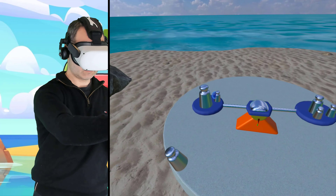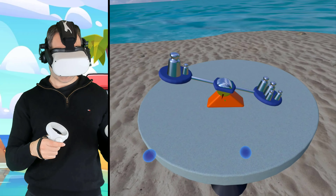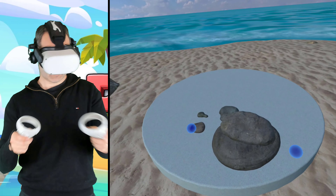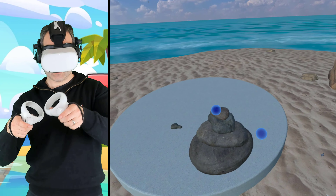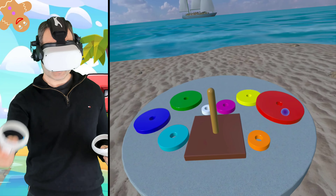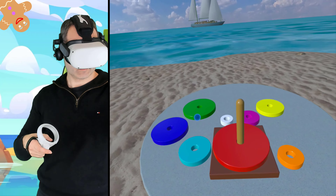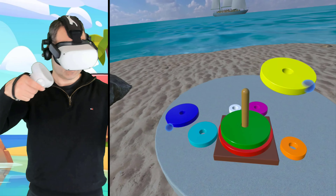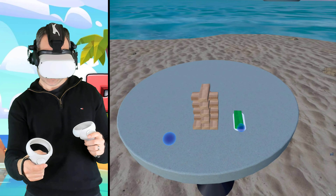We'll take a break from the guns for the moment and move on to something a bit more cerebral. This is Puzzle Tropicana, and it's all about doing both mental and physical puzzles while you get to chill on a desert island. There's plenty of puzzle challenges to complete and they are highly diverse, from simple stacking physical puzzles to more complex brain teasers. You simply try to complete the puzzles as quickly as you can for the best score.